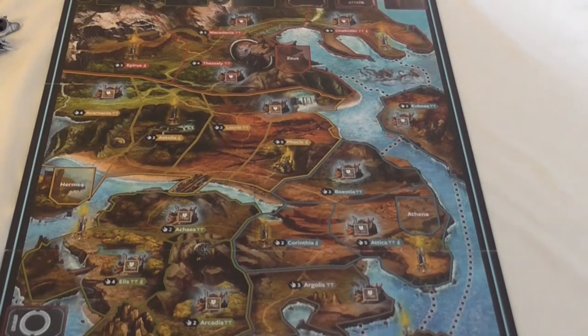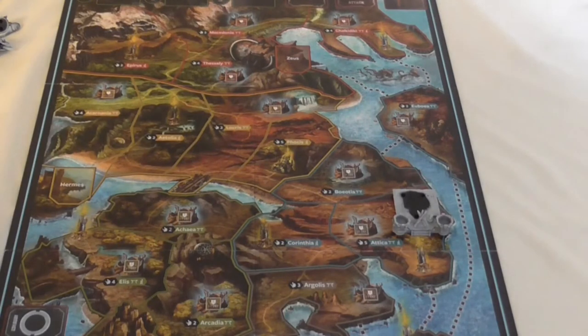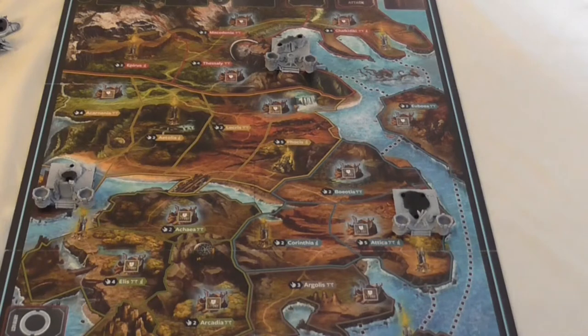Next you set up the bases of the monuments in the game. There are three named monument locations on the map. You put in the base for Athena's monument — that's in Attica. Zeus's monument is in Thessaly. And Hermes is in Arcadia. The monuments don't start fully built on the board because one of the ways to win the game is by building a monument.